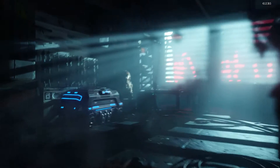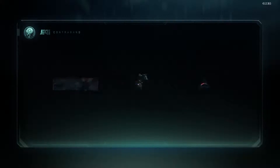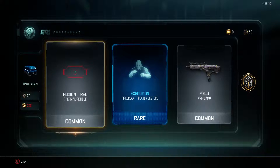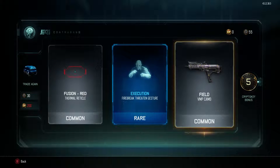So we're going to open up another one now and hopefully we do get better. We start off with another common, a rare gesture and another common. These supply drops are not that good today and we also got 5 bonus crypto keys. I'm not liking the supply drops today.